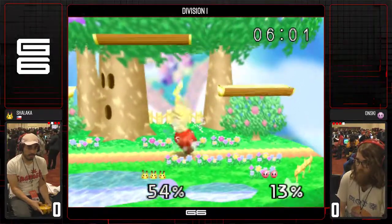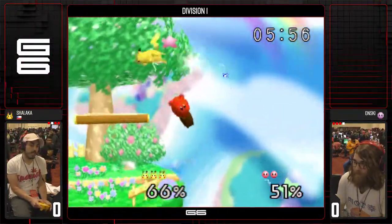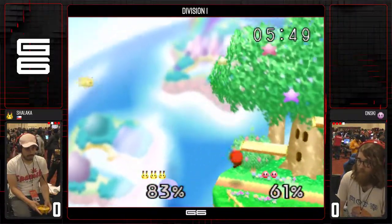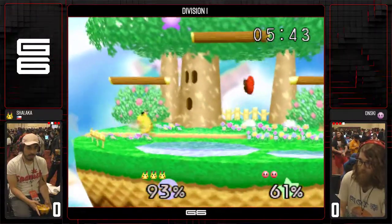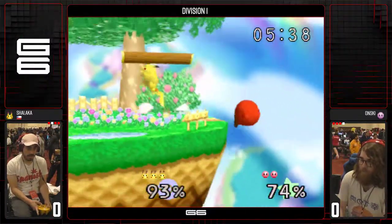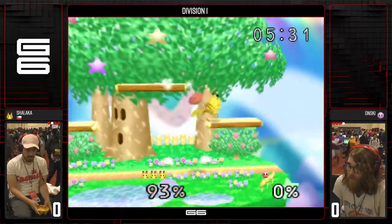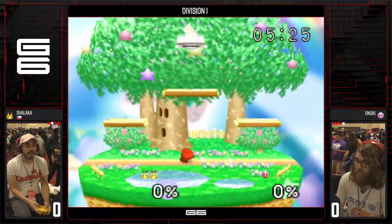Had an opportunity there, perhaps, but... up smash. That forward smash is going to put Zalaka off stage. Reverse snare — not the angle that Anski wanted. Great job by Shalaka: up tilt through, attempted recovery, and there it goes. Shalaka with a stock lead.